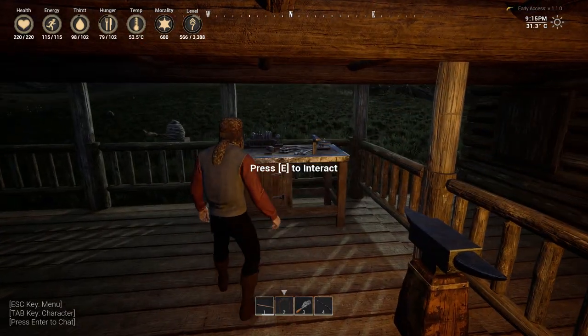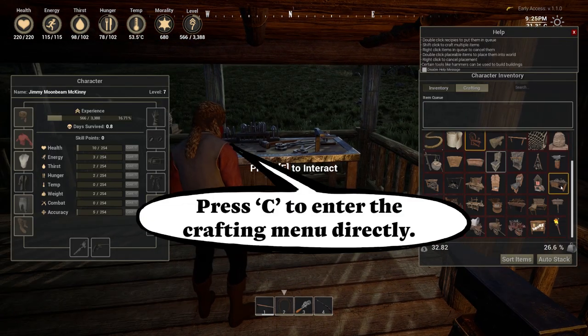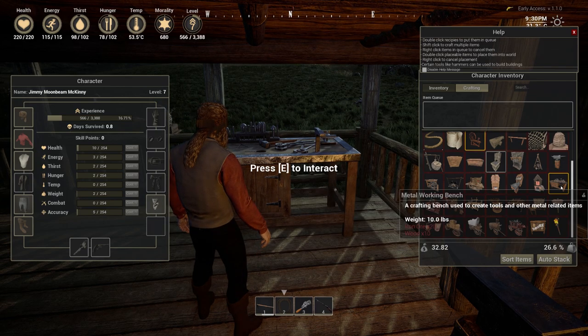Now to make the water towers and the pump well, first of all you're going to need to make the metalworking station, which you make in your crafting menu — it's just down here. Iron ore 20, wood 10. Very cheap to make, very easy, and you get it early on.